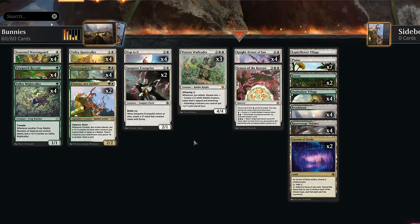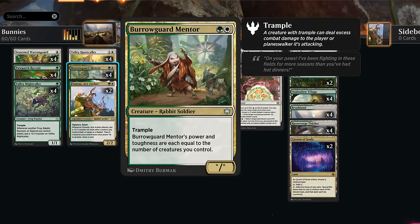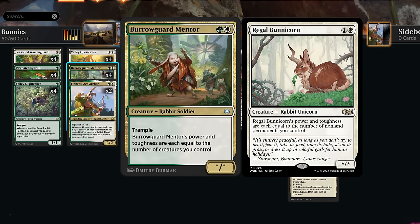Hello and welcome to another standard video in the preview event for Bloomboro. Today we're taking a look at Green White Rabbit, a go-wide creature deck that can also go very tall with cards like the Burrowguard Mentor, a 2-mana star-star with power and toughness equal to the number of creatures we control. Reminiscent of Bunnycorn, which is also a rabbit coincidentally, although it does not have trample like the Mentor, and we don't have a lot of other non-land permanents besides creatures, so may as well play the Mentor with trample.